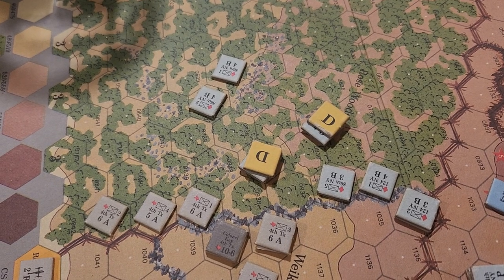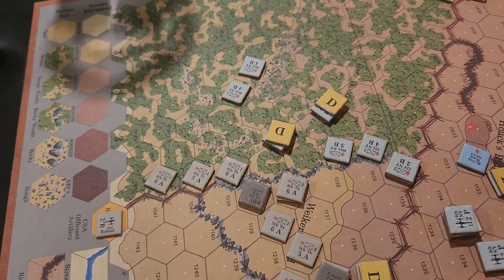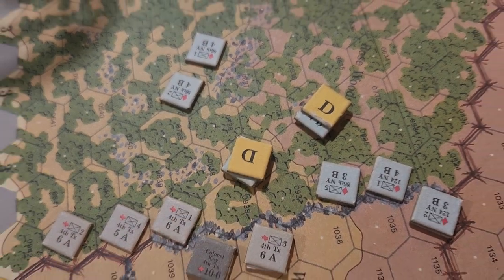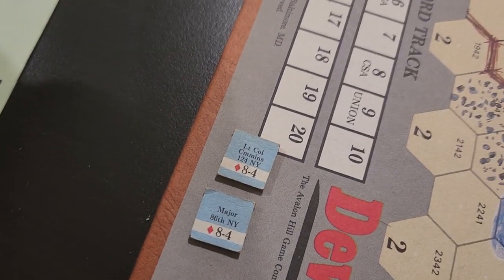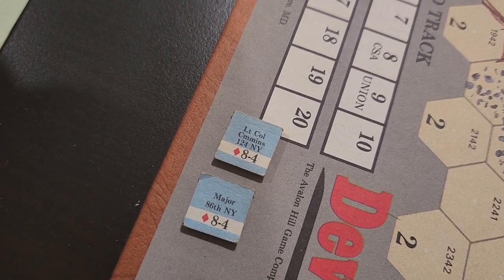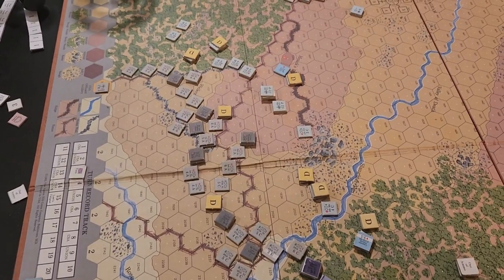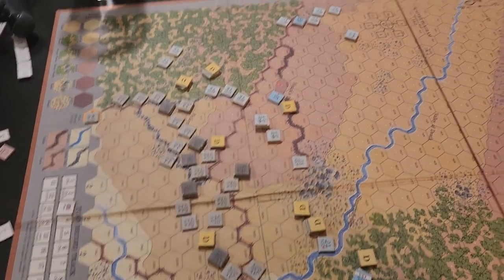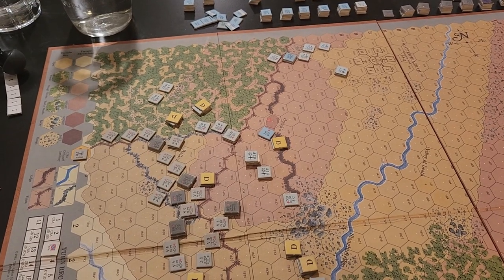That was a tough loss — three strength points next to the artillery rolled badly, became ineffective, then rolled a six and shattered. The 86th New York continues to have trouble getting on the line: one unit in full retreat, another disordered, down about 30 casualties. Lieutenant Colonel Higgins was right here and got wounded.